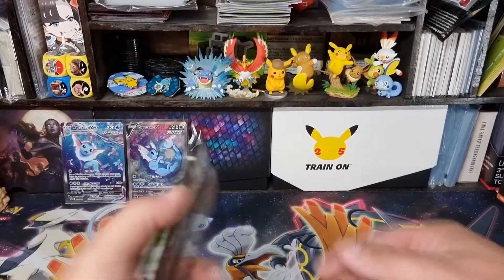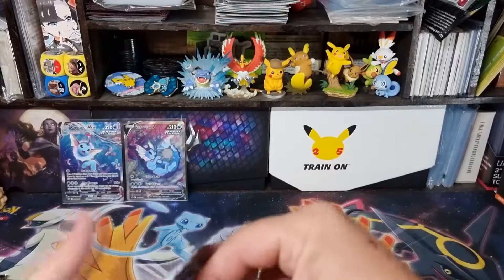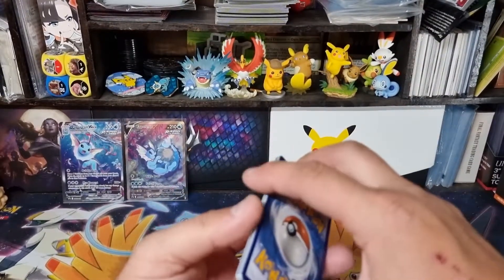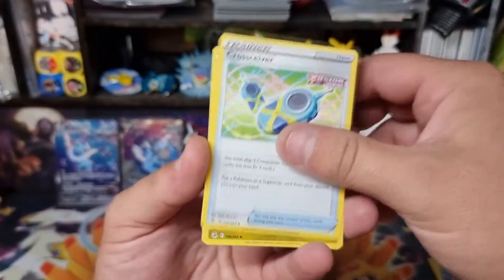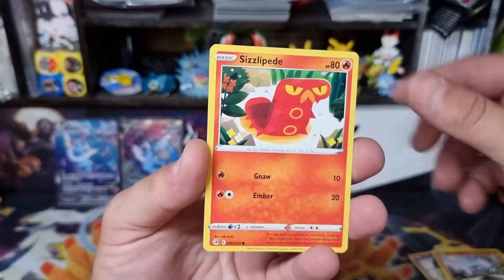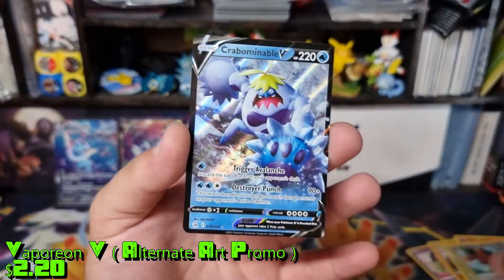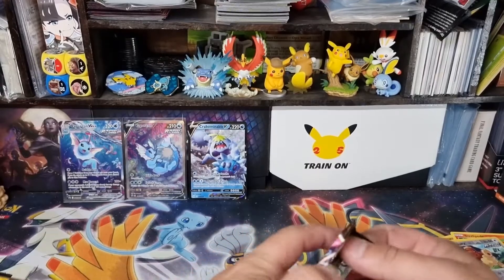Now let's get into these packs. Rebel Clash first — I don't think I opened much Rebel Clash. Four to the front. Let's hope we can get at least one full-art or better. Barracuda, Cross Receiver, Sligoo, Barracuda, Snubbull, Jirachi, Sizzlipede, Clefairy. The reverse is a Buneary. We've got something in the back here — yes, it is Crabominable V. Start off with a hit!